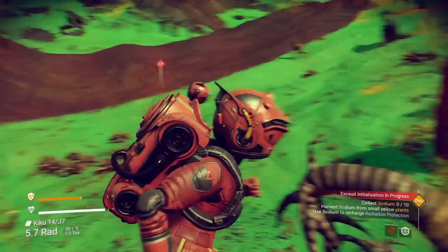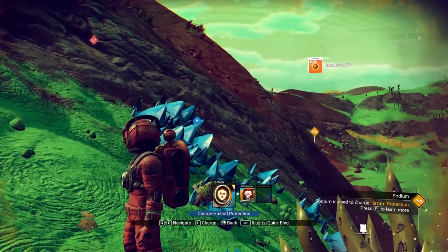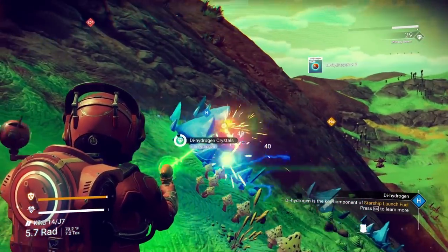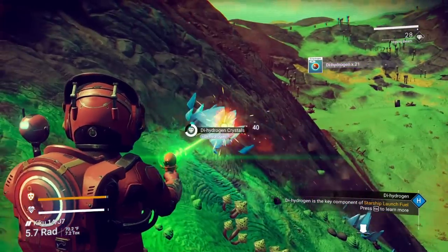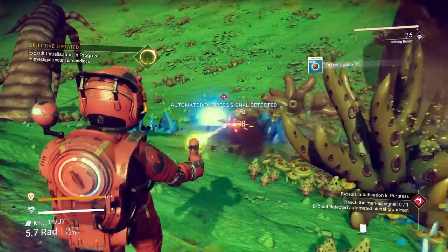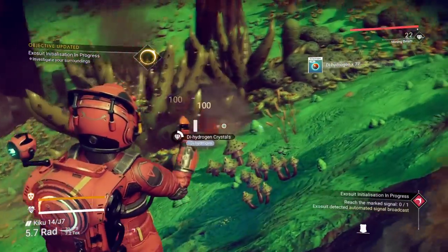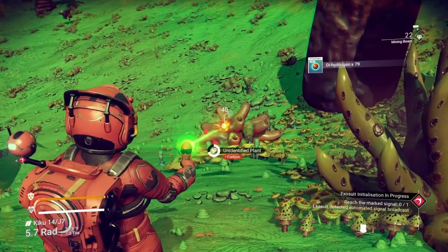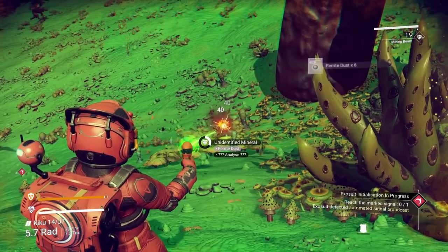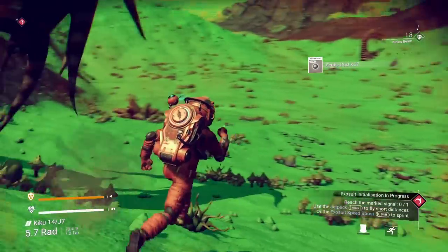Get some sodium. This is an interesting planet. Let's go ahead and charge it - it will not go forward unless I charge it. I like that the charging now shows you how much of the resource you have and how much it needs. This is dihydrogen - we need to mine this up. We need to grab carbon from plants, ferrite dust from rocks, and oxygen, which is in plants as well as those blue glowy resources you pick up.